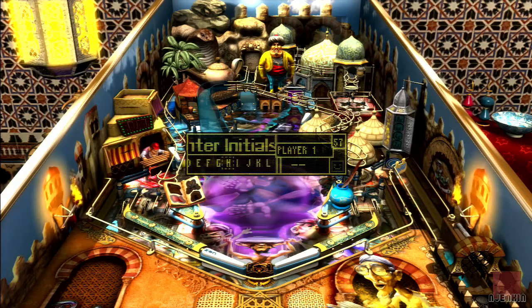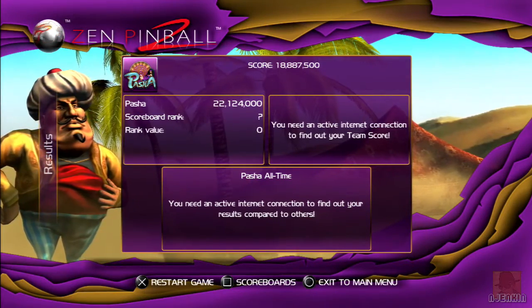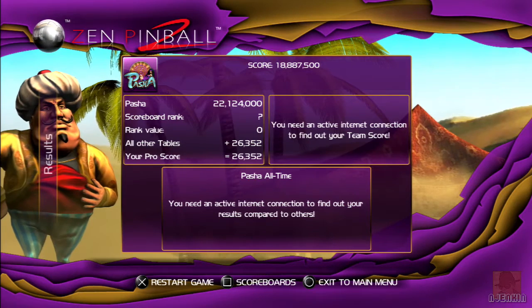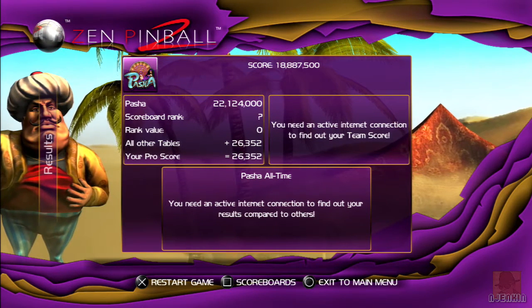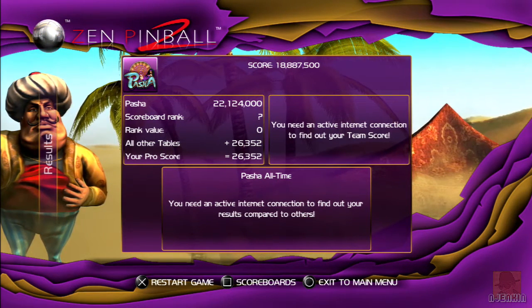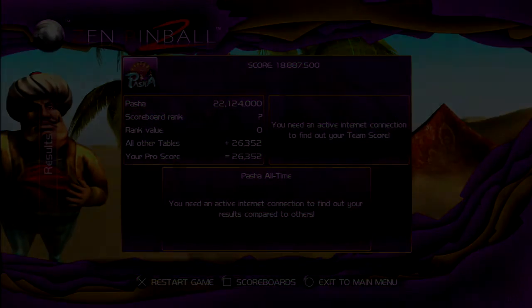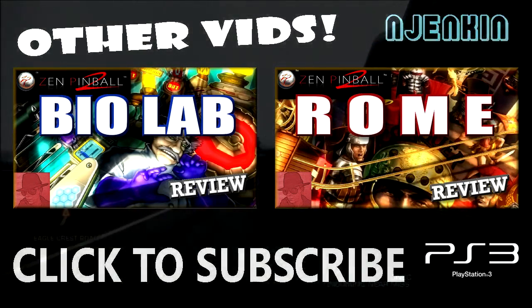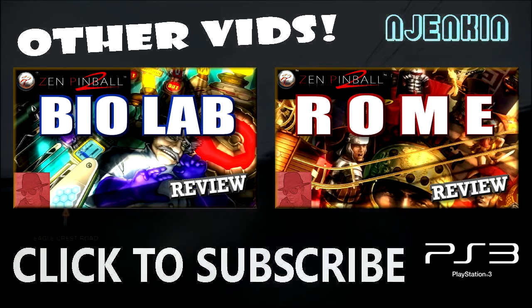I hope you liked having a look at that one — see what the Pasha table had to offer. Published by Zen Studios in 2014 as a download, with those other three tables in the core collection. Thanks for watching as always, it's always appreciated. If you've got something to say below about pinball or this table in particular, feel free to do so and I'll probably answer it. And until next time, take good care of yourself, and from Persia, a big goodbye!